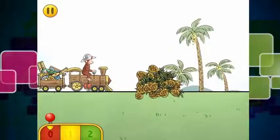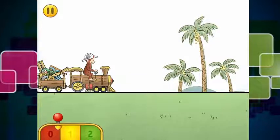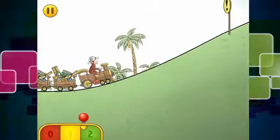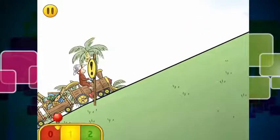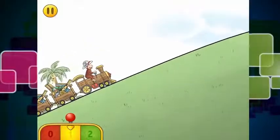Nearly crashed into some pineapples. So we will remove the pineapples and we will continue on our journey. Going up the hill — we need to stop because there are some flowers on the train tracks and they are also stopping us from going forward.